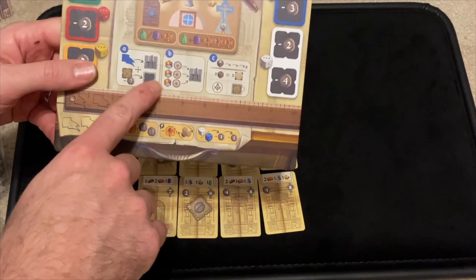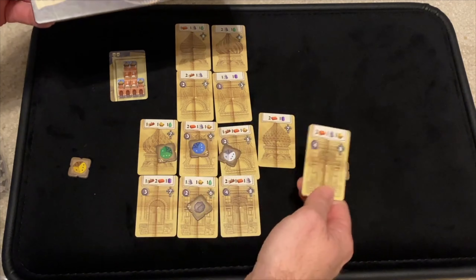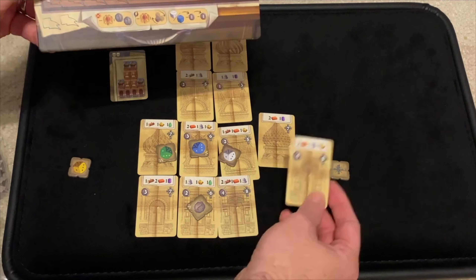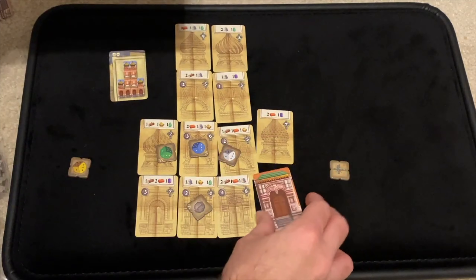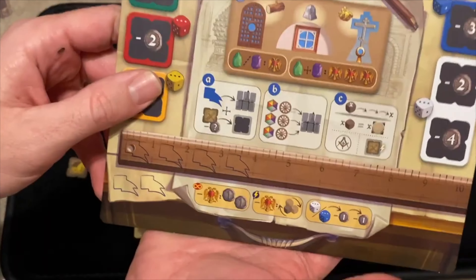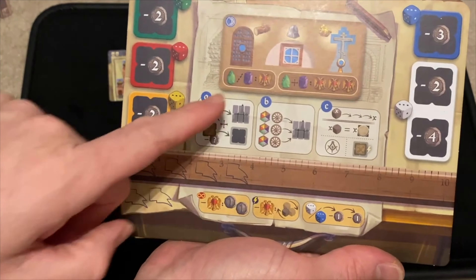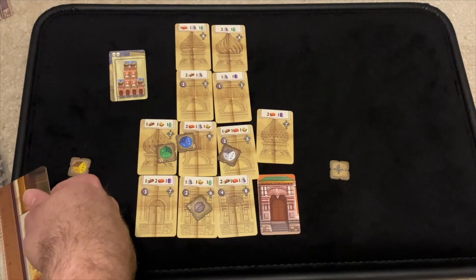You're going to be claiming these spaces, but you don't build when you claim — you claim it and then you send goods to these buildings. For example, this would take two bricks and a purple stone. When you do that, you flip it over and gain any money listed on the top left and points on the top right. You can only send three goods at a time, which means once you've claimed it, goods can sit there until it's ready. Once it flips, it flips to this side. You then have your marker on there, plus you have an opportunity to decorate — a door on the bottom spaces, a window on the middle spaces, and a cross at the top. If you add a green or purple gem, it's worth one gold eagle. If you put both, you get three gold eagles.